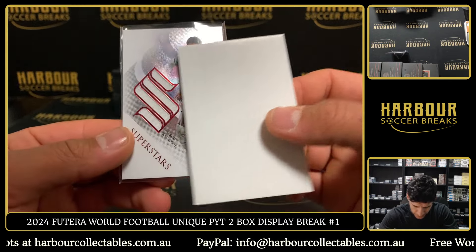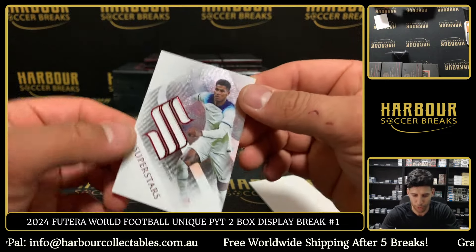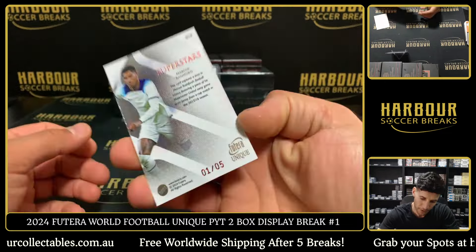Oh, that's a bit of Rashford, isn't it? Nice hit — Superstars memorabilia Marcus Rashford, looks red too. It's probably going to be a ruby, 1 of 5 on the Rashford. Nice hit for England. Scat captures the time in Rashford's football history featuring a piece of his Man United away game-worn jersey from a cup match in the 15-16 season.